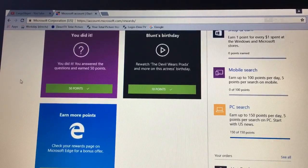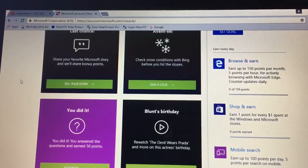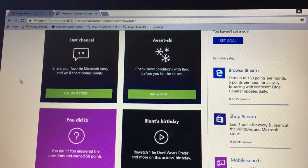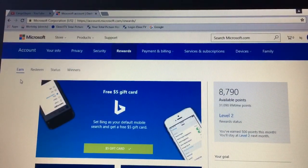You can do mobile as well on your phone. Just for your information — if you are on an iPhone and try to use the PC search option by changing the desktop setting, that's not going to work. You need an actual laptop and a phone to do both mobile and PC searches. You can also do shop and earn, and browse and search on Microsoft Edge to get even more points.